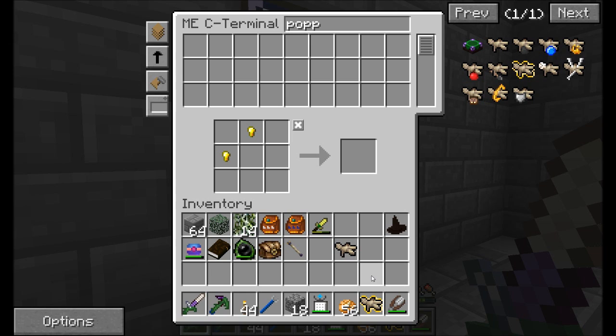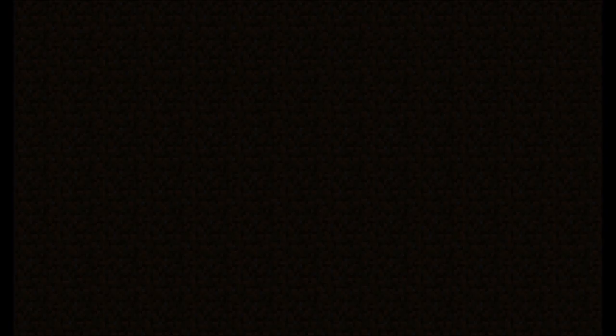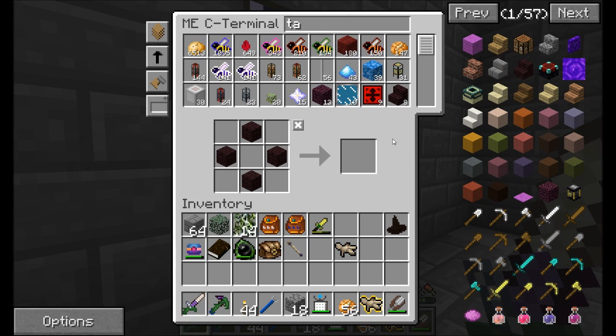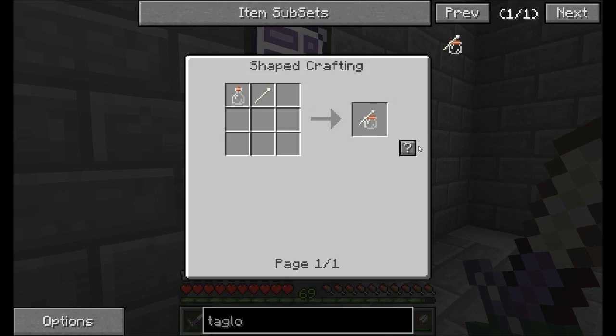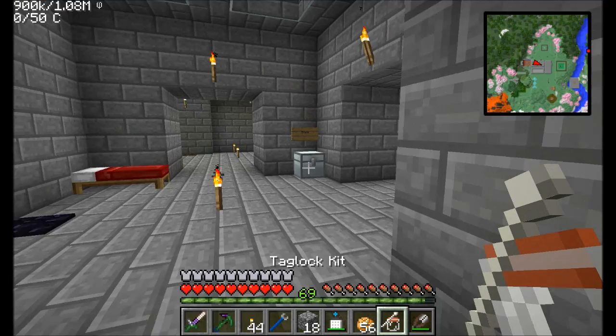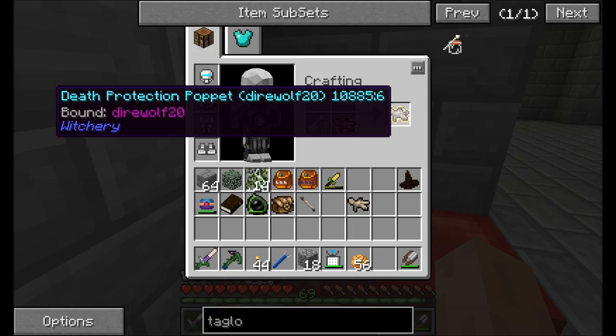If you want this poppet to be effective, you either need to have it in your inventory or you need to build yourself a poppet shelf — that does require some attuned stones, some nether brick, and some green wool. But having that somewhere will protect you from death if there's a death protection poppet on it. Before we can use this poppet, we actually have to bind it to our character — for that we're going to need a tag lock kit. You craft it: bone needle plus glass bottle. Now I have to apply it to myself by right-clicking on a player's bed. I've got a tag lock kit bound to Direwolf — associate that with the death protection poppet — and now we have a death protection poppet bound to Direwolf20!